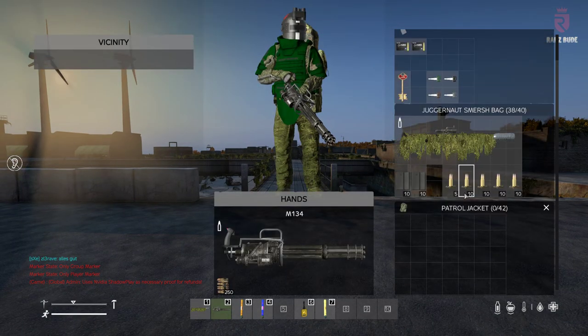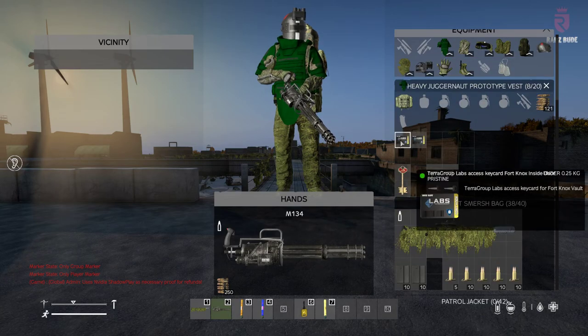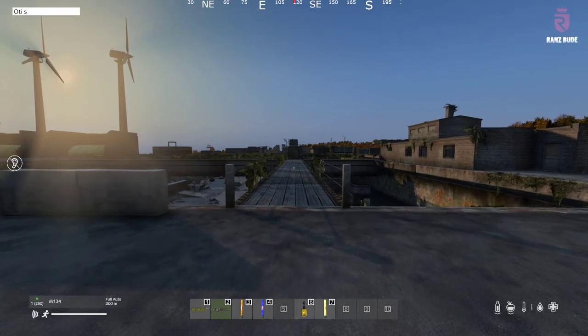To get into Fort Knox on Wenz you need a couple of keys — the outside door key and the inside door key. Inside, you have some extra keys: one gives gold bars and four give high-tier loot.